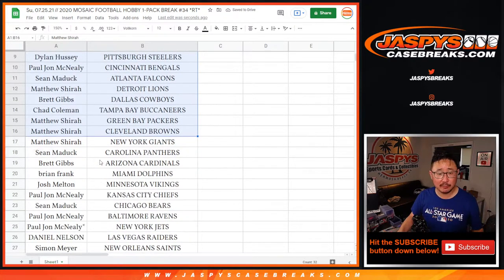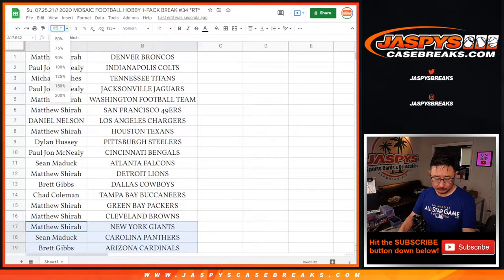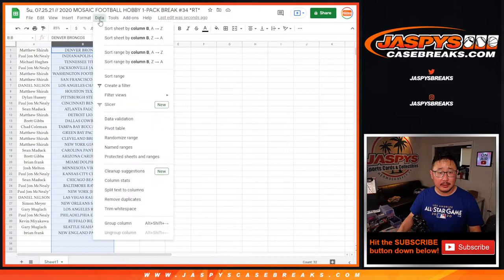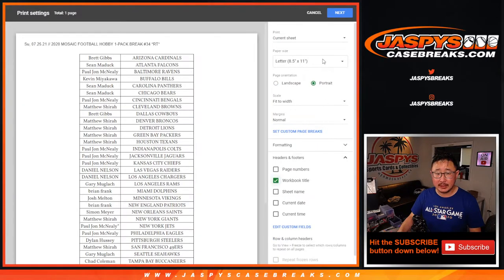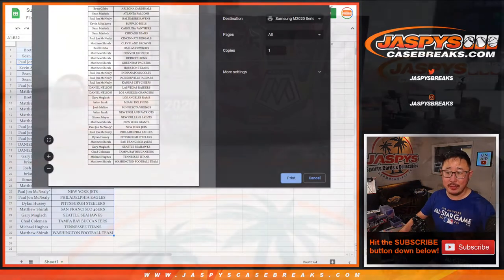Excuse me. Here's the first half of the list right here, and the second half of the list right there. And let's alphabetize. And let's just print this out, select the pack, and we'll re-randomize that list and see who's going to win those spots in NT.